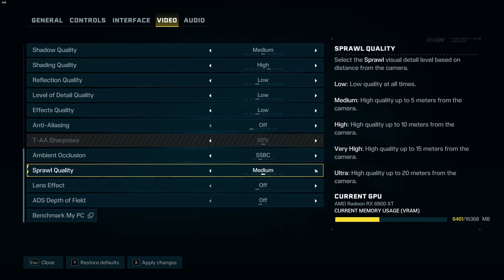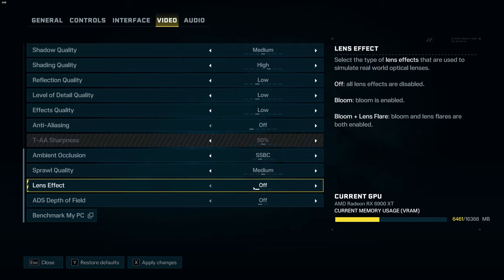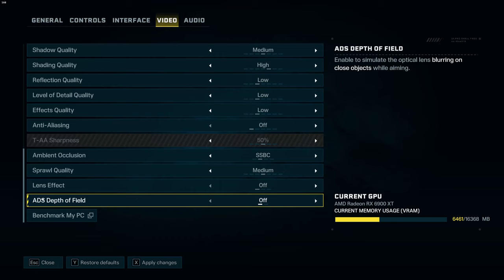I'm going with medium at 5 meters for sprawl. For lens effects, I don't like those in these kinds of games so I put it off. I also never use depth of field in any game — I don't like it when I'm aiming — so I put that off too. But you will not gain any FPS from those settings.